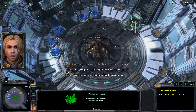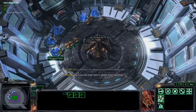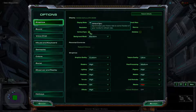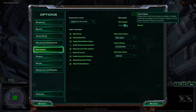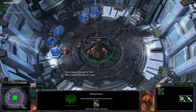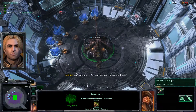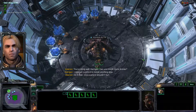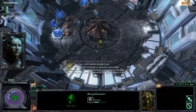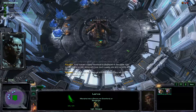I'm releasing more drones into the test chamber. See if you can order them to gather those resources. You're doing well, Kerrigan. Can you morph more drones? I need an overlord to morph anything else. Do it then — one overlord shouldn't hurt. The zerg use overlords to generate more supply. Your current supply maximum is displayed in the upper right corner of the screen, along with how much supply you are currently using. If you do not have enough available supply, you will not be able to morph a unit.